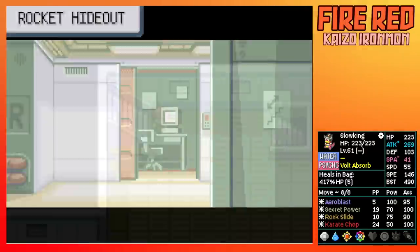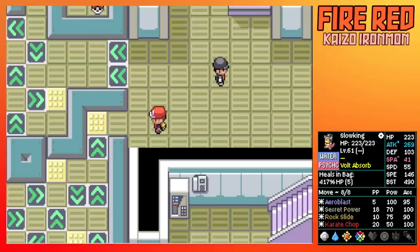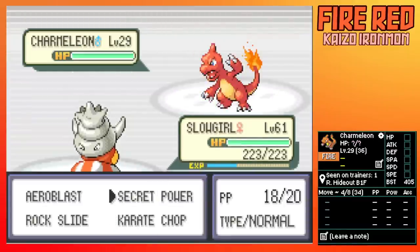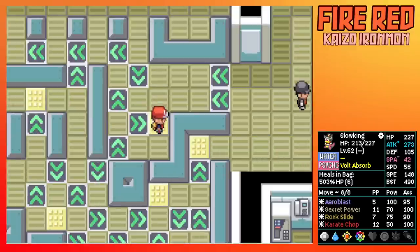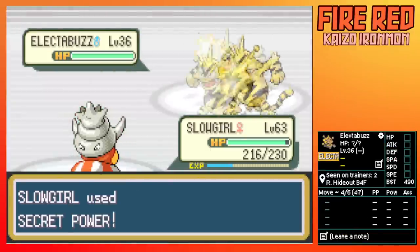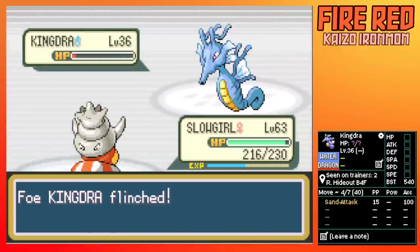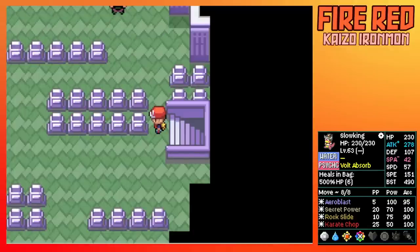Our next stop is Rocket Hideout. We have just about the same strategy as before — go through to the required trainers first, then head back to take out the rest. A lot of these Pokemon are only level 18 to 20 vanilla, so nothing comes up as very scary. We get the Lift Key and a number of items, then take on Giovanni. Seel dies to Rock Slide, Medicham dies to Aeroblast, Secret Power Electabuzz, Aeroblast crit kills Latios, Rock Slide flinches Kingdra, and Karate Chop kills Cacturne. Pretty lucky.